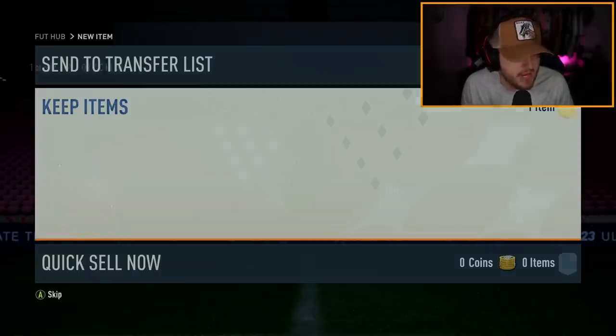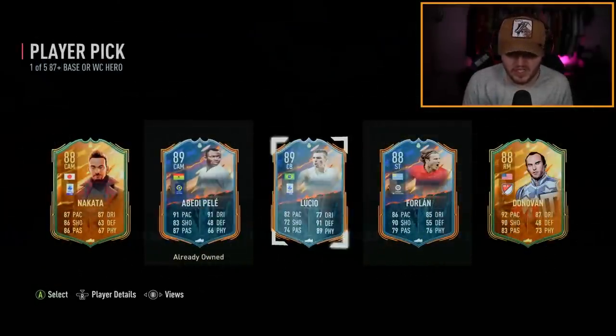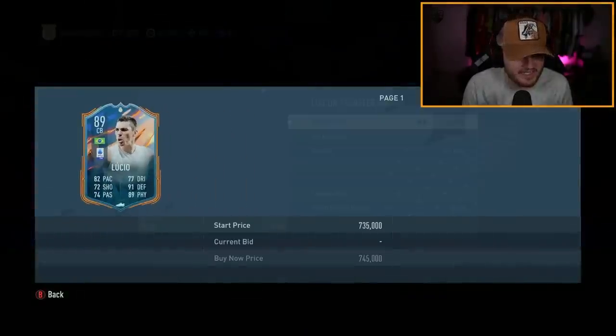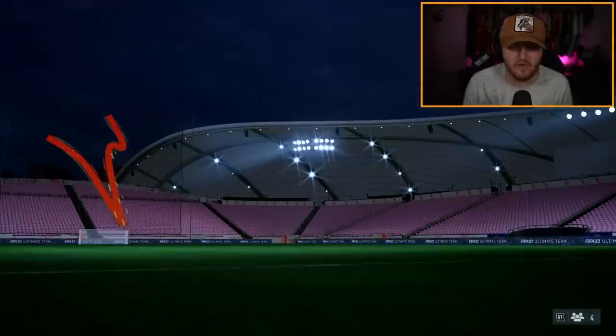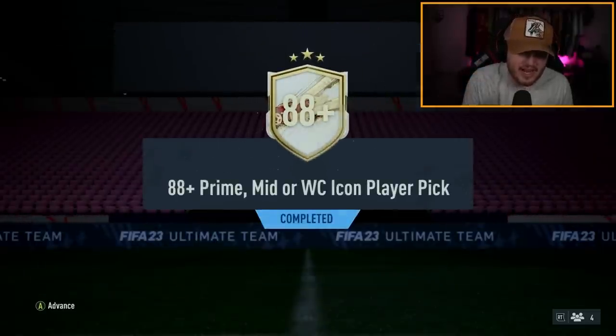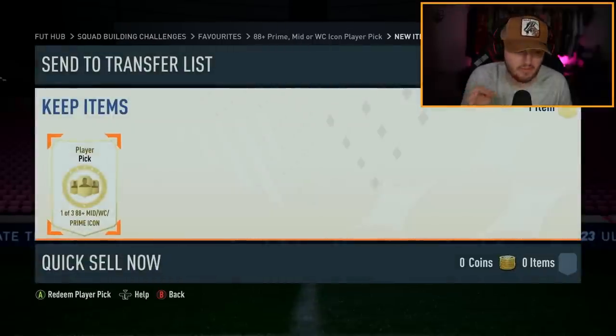We have the hero player pick on the Xbox — Lucio! That is such a shame it's not the World Cup version, but he's still really expensive. Lucio is still class even if it's just the normal version. Now it's time for the player pick on my Xbox account — this account has got ridiculous icon pack luck, so I feel like we might get something good here.